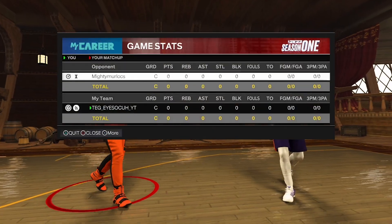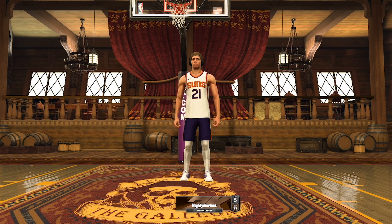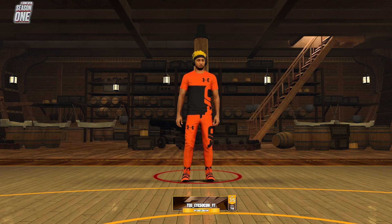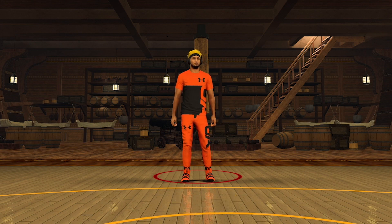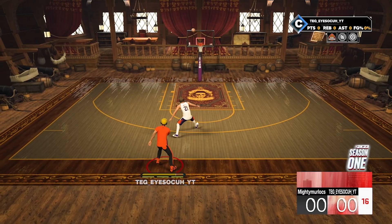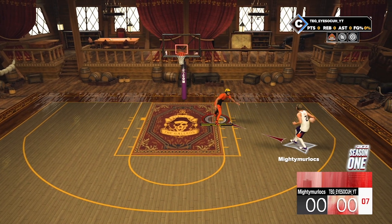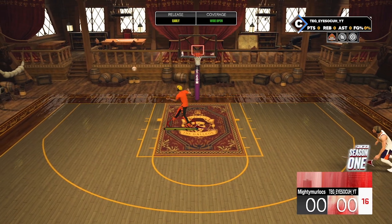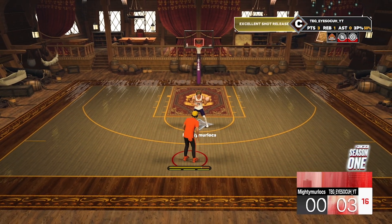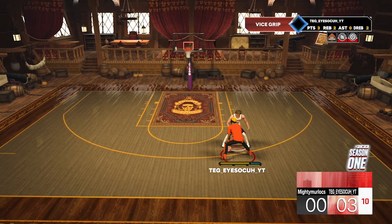Let's get into the video — we got a game against Mighty Murlocs. He's a three-point shot creator, 77 overall. I'm a 78, six-foot, three-point shot creator, level 35. I do have kind of a weird jump shot on this build. The base I love — that little one-foot fallback type — but the releases, my three-pointer isn't high enough to get the releases I want, so it's a little slower than I want it to be. That should have been green — we're still working with it.